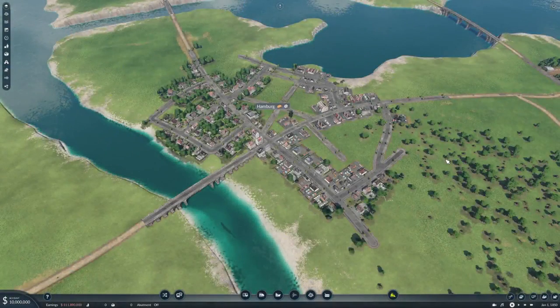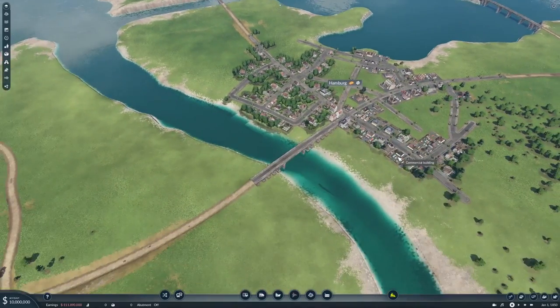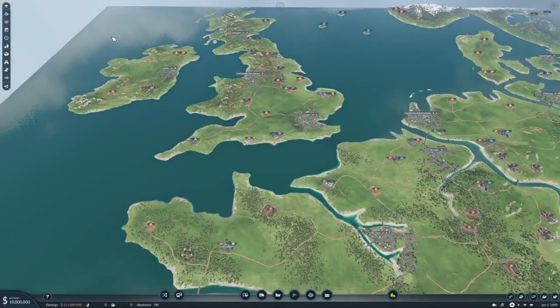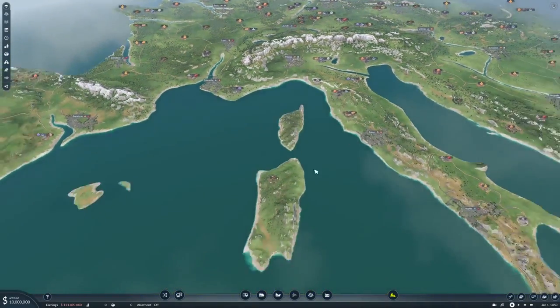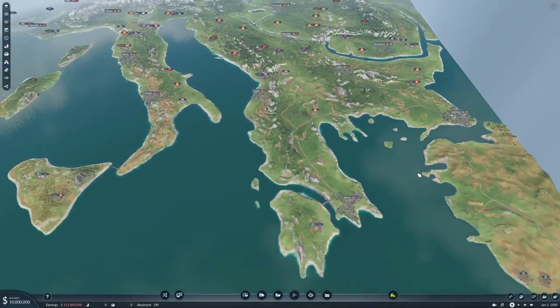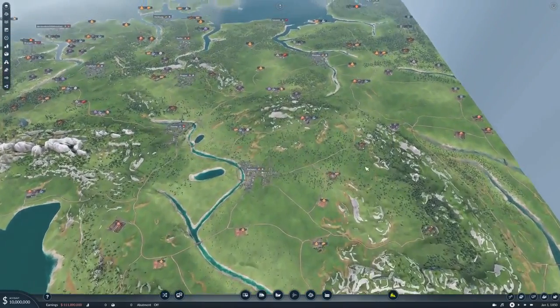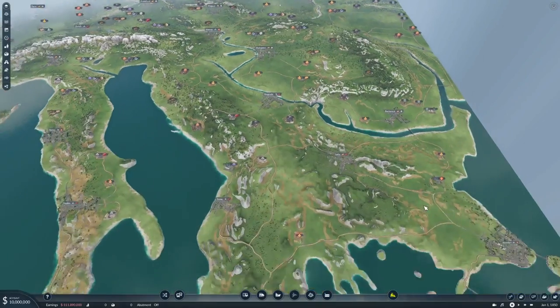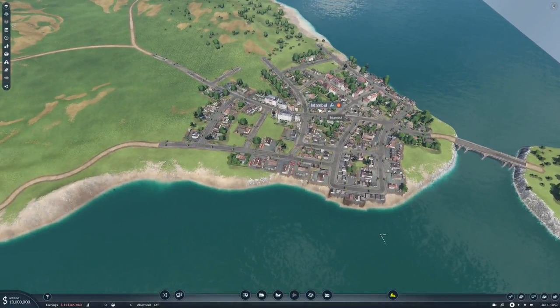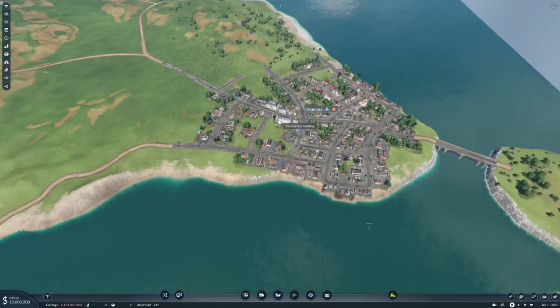Welcome to Transport Fever 2 — Let's Go European. The series is called that because we have a cool map of Europe: the UK, all of Europe down to Istanbul, with cities like Warsaw, Riga, Bucharest, Belgrade, and Vienna. The map creator on Steam had a little typo with Istanbul but that's okay.